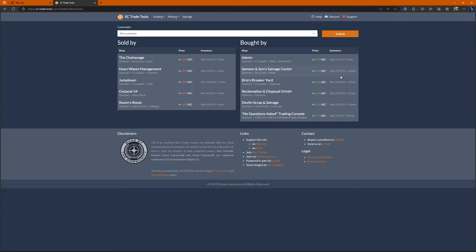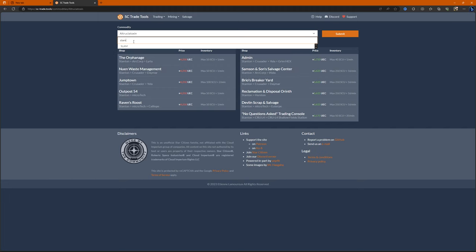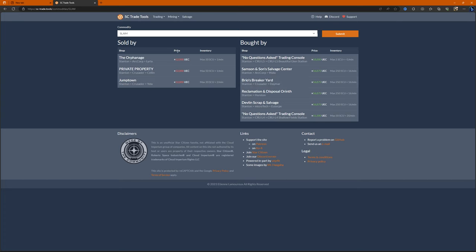We're over in the Crusader area and we can go to Jump Town. Rather than just going down, we can actually pick up a job first. We can get Slam from two places here — Sailing Private Property and Jump Town on Yellow. We'll go to Jump Town first while we've got no cargo. I'll show you how to get to Jump Town, and we can also pick up Widow there. I'll put a card at the top as well.